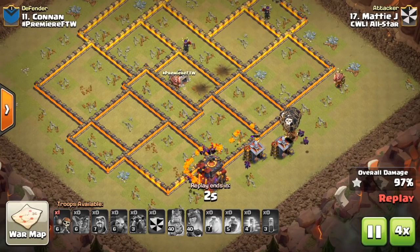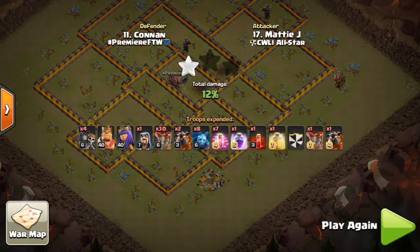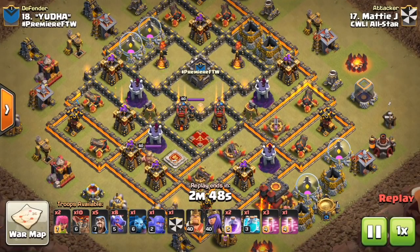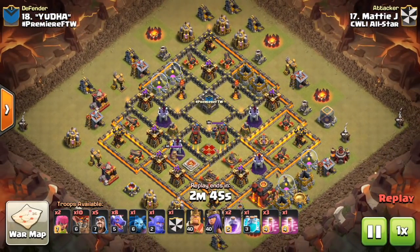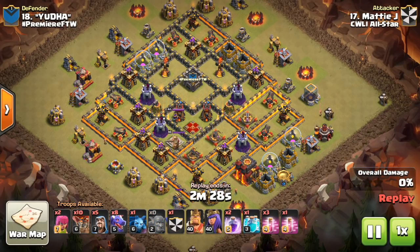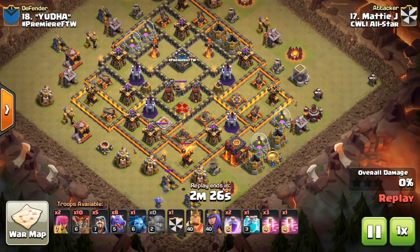We'll take a look at one more by the Invite All-Stars, and then we'll take a look at two by the Premier All-Stars. Down to 18 here, this is Matty J again - looks like he had a six-pack, which is awesome in an All-Star War against some very good bases. Getting a six-star war is always good, even at Town Hall 9, but at Town Hall 10 that is very, very impressive. So nice stuff to him.